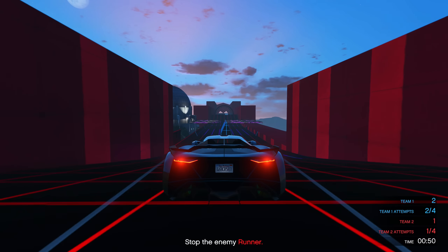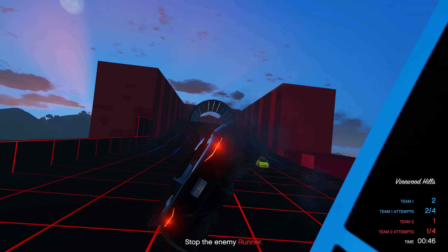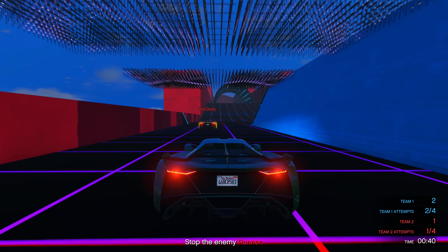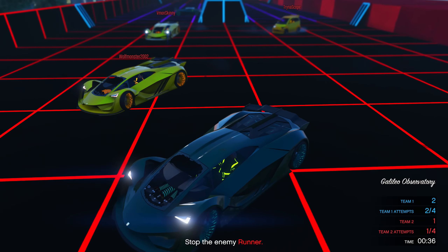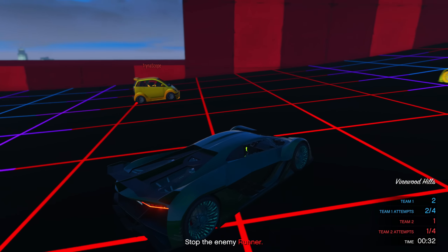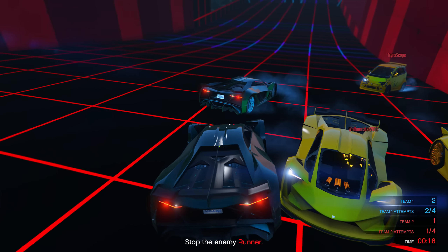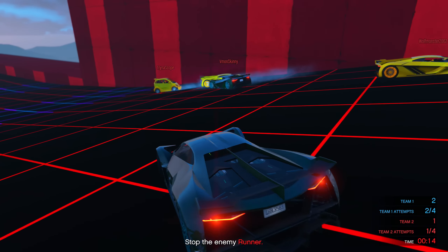That's pretty much the simplest way I can explain it. But once your team scores a point with the Panto, it's going to switch and the other team will have the Panto. You basically just have to try your best to stop the Panto from getting to your end zone — by crashing into it, making it get stuck by pinning it against a wall, or any tactic you think can stop it. But now let's cut straight to it and see how much money you get per round and at the very end of the entire game mode.